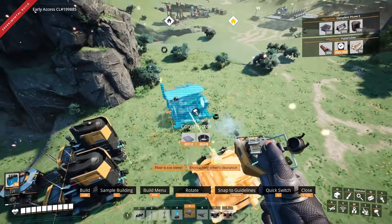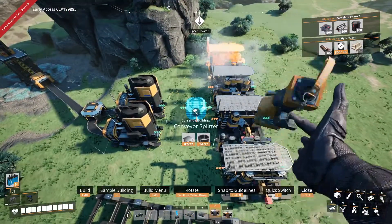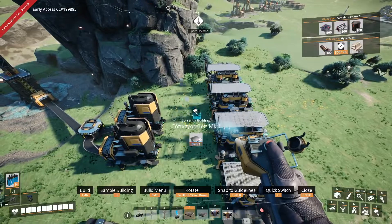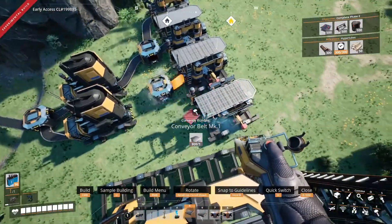In front of the smelters, place down four constructors, but be sure to leave some space between them and the smelters for splitters and belts. Configure all four constructors to make wire, and feed two constructors using one smelter and the other two constructors with the other smelter.